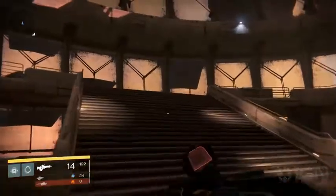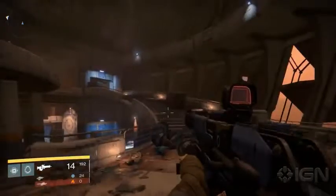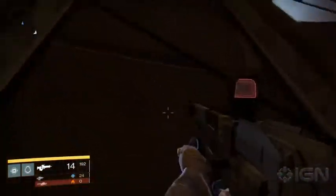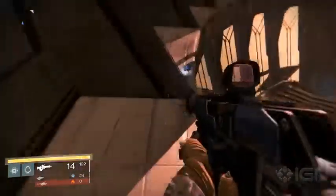From the Hollows, you can head into the Dust Palace where you'll need to fight your way down into the lower lobby, then make your way up the left hand side staircase. Hop onto the crate near the door to get to the top ledge, then jump across to a window where a ghost lies waiting.